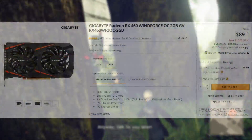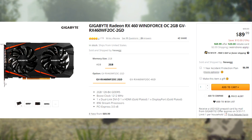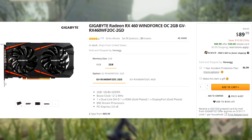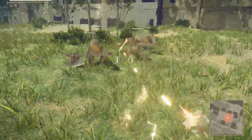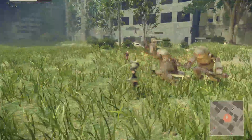Number 5 is the Gigabyte Radeon RX 460 Windforce OC GPU. It's a 2GB video card available for $90, and there is a $20 mail-in rebate knocking it down to $70. This is a very cheap option for those of you that want a GPU to put in either a pre-built computer, to play games like League of Legends, World of Warcraft — games like that this GPU is going to excel at.